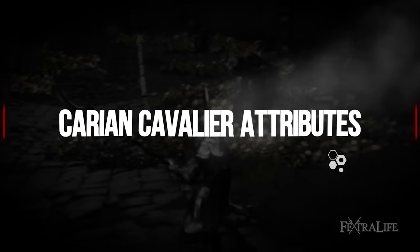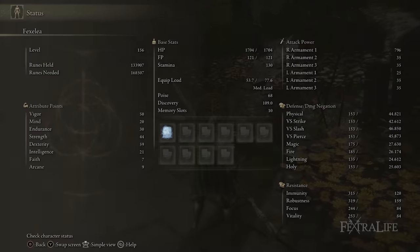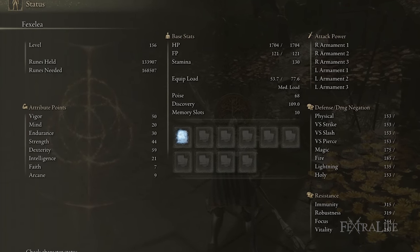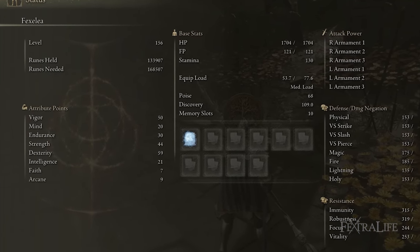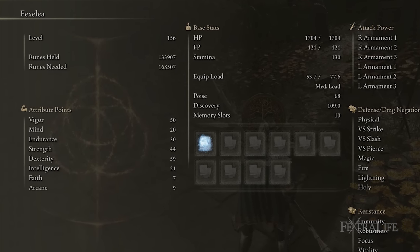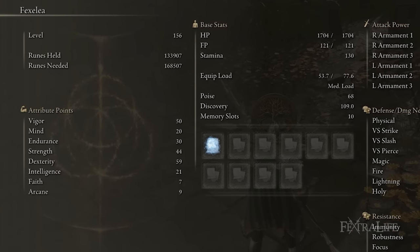When it comes to stats for this build, I have 50 Vigor, 20 Mind, 30 Endurance, 44 Strength, 59 Dexterity, 21 Intelligence, 7 Faith, and 9 Arcane. You don't need any Faith or Arcane for this build at all — there's no reason to add them, so don't worry about those two stats.